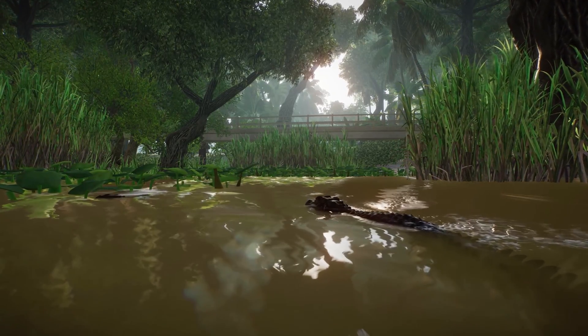The Cuvier's dwarf caiman was a bit of an outlying choice, although the model is exceptionally designed. It was generally felt there were probably better crocodilian candidates. Frontier loves to consider animals across a wide spectrum of sizes, and the dwarf caiman as the smallest crocodilian in the world is probably here to balance out the roster. The giant otter was sorely missed from the previous season's South America pack, and its addition is perhaps seen as a sort of redemption pick — great to see an Amazonian icon in the game.